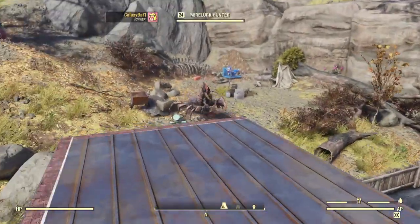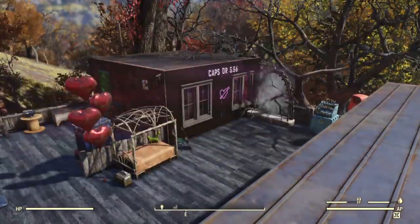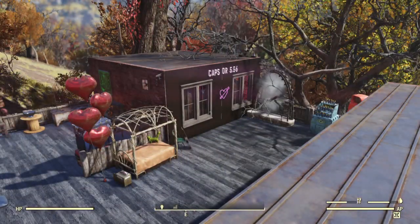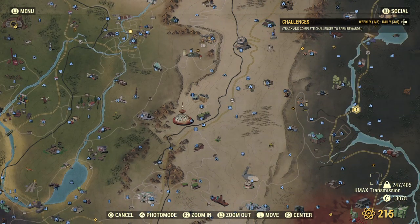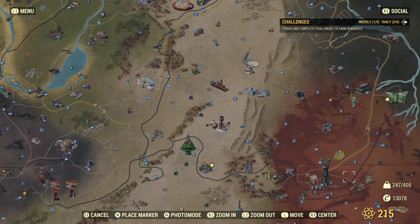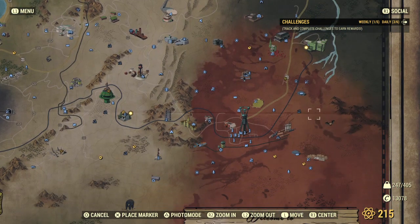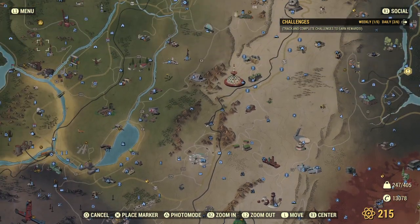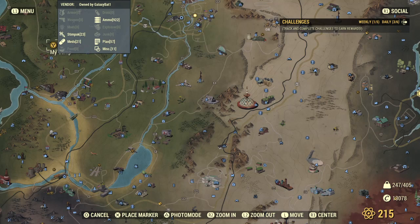You have to stay in the world until your animal arrives at your camp — it can take up to 30 minutes depending on where you claimed them from. This little guy here I found right about here in the cranberry bog, and it took him about 15 minutes to make it to my camp.